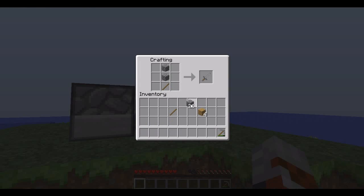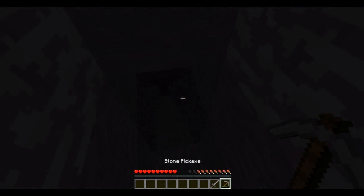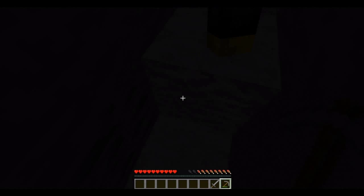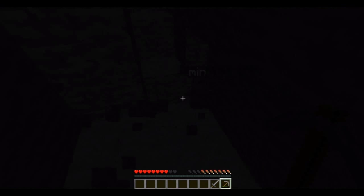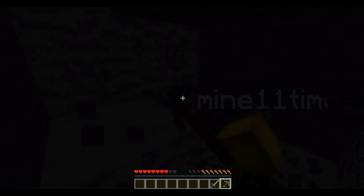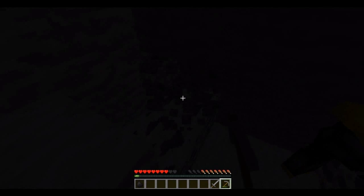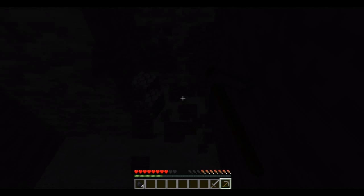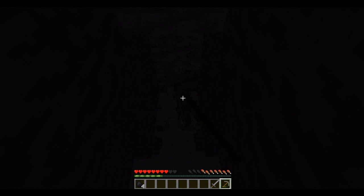I'm gonna make a sword — I've got one, I'm one step ahead of you! I got iron — I only had to go a bit further down. I always find coal. Yes! I spotted it first. How much iron did you get? Four — so we can make a pickaxe. One pickaxe for now.